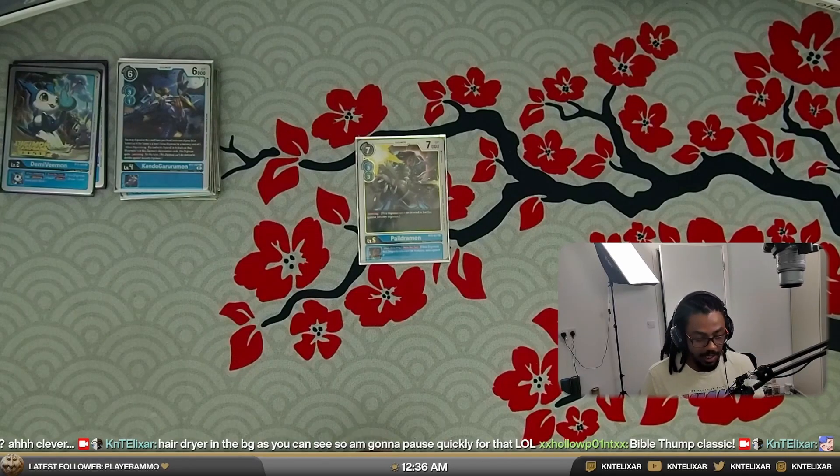Ideally you could go Labramon, ImperialDramon, Paildramon, ImperialDramon. Or Labramon, XBmon, Paildramon, ImperialDramon. Then you've got a stack that swings twice with jamming and is giving you the memory back as well — very, very useful.